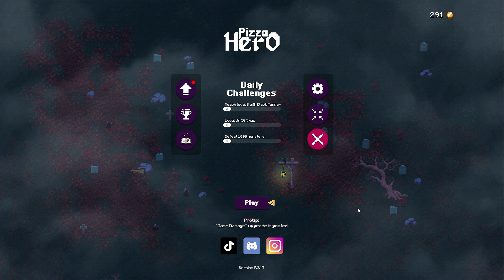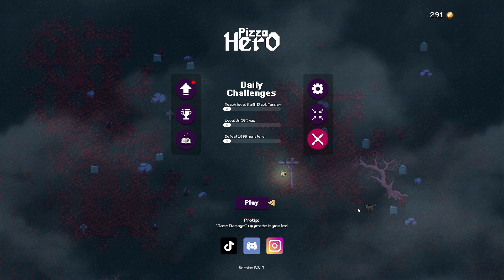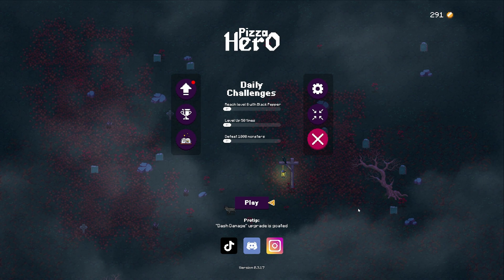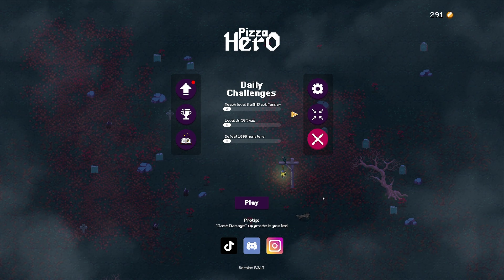Hello and welcome to Pizza Hero. I'm Evie Greenbottle and I'm so excited to be playing this little roguelike bullet heaven type game where we're going to be creating the perfect pizza to destroy all the monsters nearby. I've had a few little plays around with it so far and it's really, really quite fun.